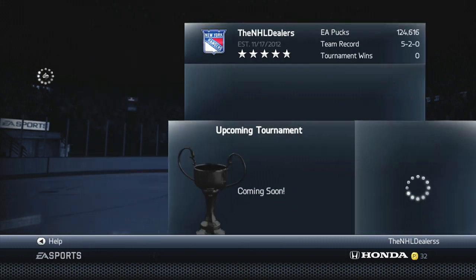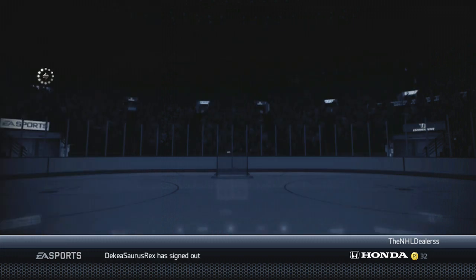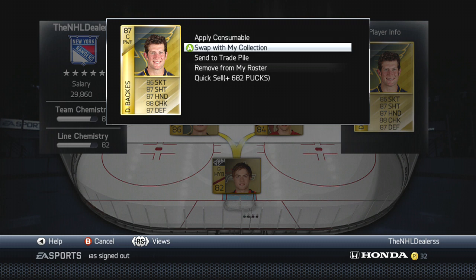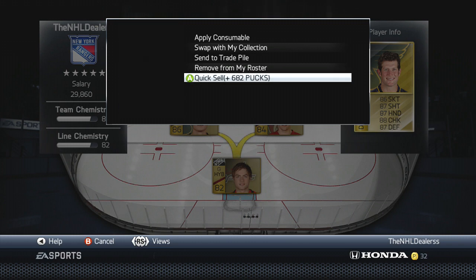Let me show you guys that I'm not lying about this. I'll pick a guy on my team — I won't actually quick sell him, just show you what he would sell for. Take Berglin for example — wait, he's free. Okay, so back to this: I think the higher the overall, the higher the quick sell puck amount. 682 is a lot but he's also worth a lot.